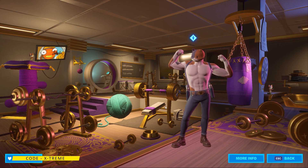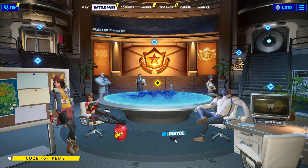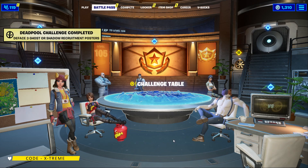Now let's move on to the next location. The next pistol is located at the headquarters, right over here as you can see under the table. So just go ahead and click on it. This is how you complete this challenge.